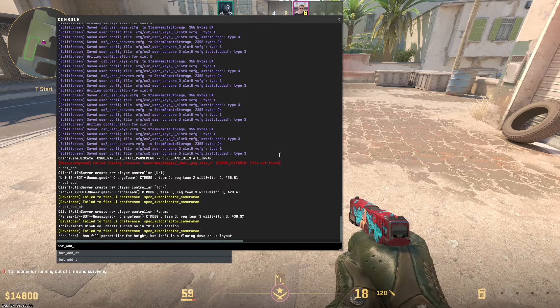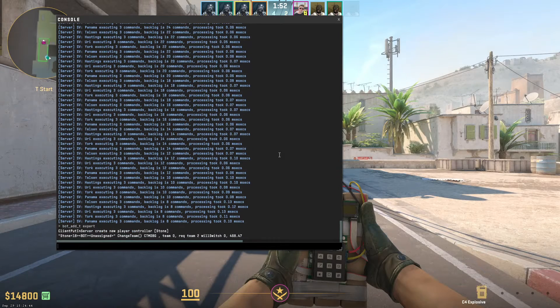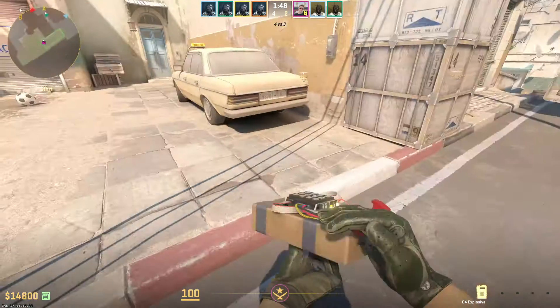There's a little bit more customization to this. Let's say I want to add a bot to the terrorists — you can also choose the difficulty. You can either say easy, then you have normal, then you have hard, and you have expert. So let's say I add an expert one. Now as you can see, this bot will be at expert difficulty.